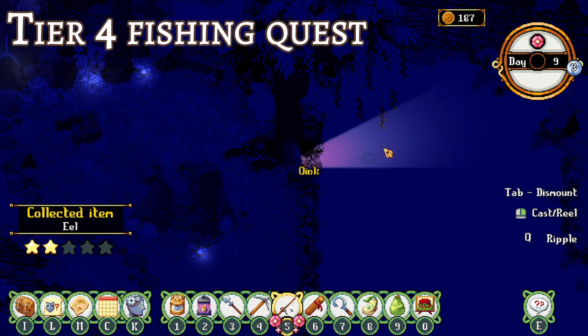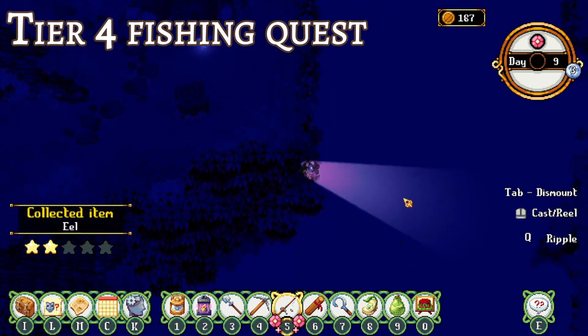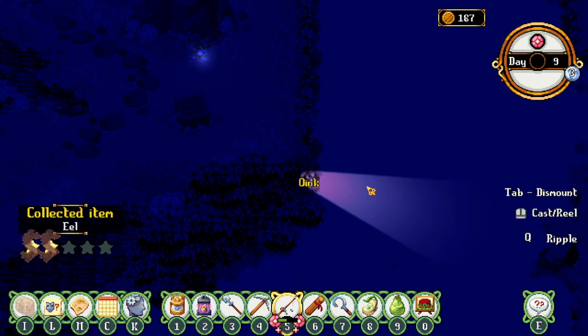Handing this into Twig will grant you the lure skill, which gives you a larger nibble radius. I believe this plays into letting your line rest and pressing Q, but I'm not entirely sure. If you have any more info, feel free to leave it in the comments below, but that's about it for this video.